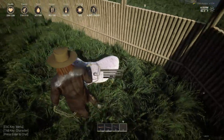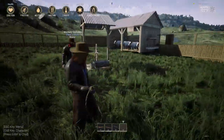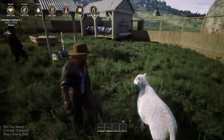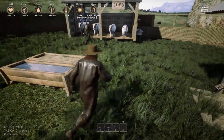They follow you around for a while, but right now he just wants to do his own thing. You'll definitely want a pen because they're gonna take off. They do drink water and eat food, so we've got food and water trough in here.